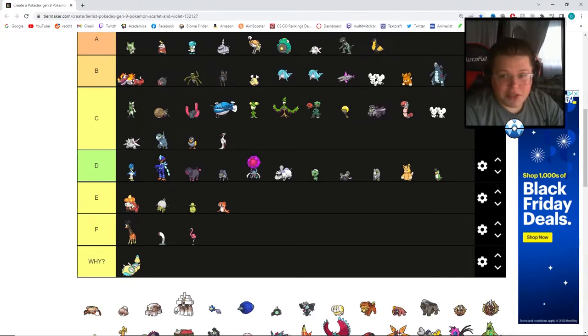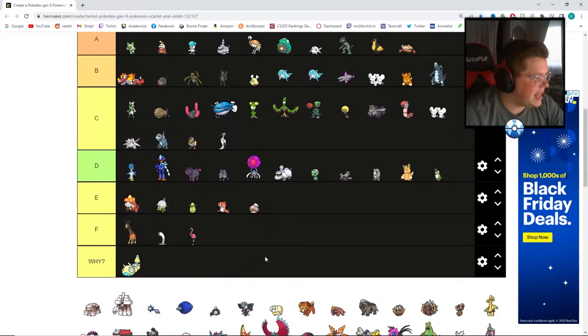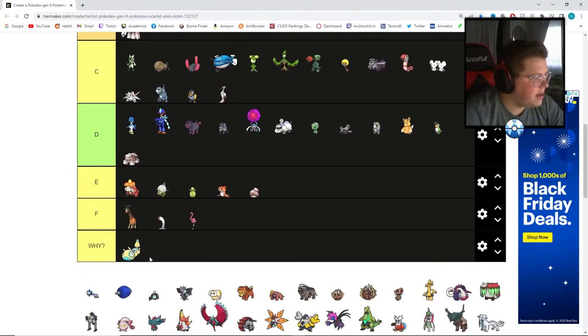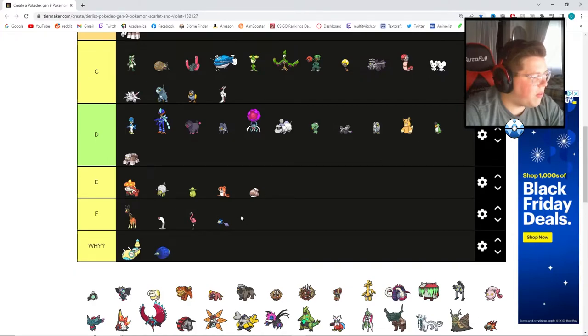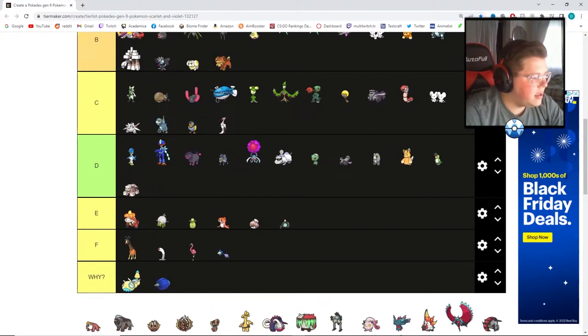Next up, another animal Pokemon very similar to real life, but I'm actually going to stick this one at A — I like the crab Pokemon. Moving on to what I'll call the craft Pokemon: this one at E, this one at D, and the final evolution at B — I like its final evolution quite a bit. This next one I'm putting at Y below F — I don't know what it is and I don't like it. This one goes at E, but I like its bigger evolution, so let's put that at B.